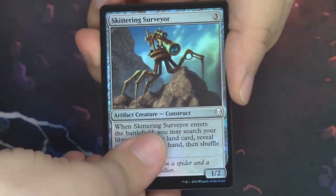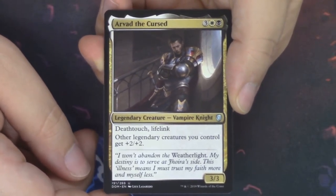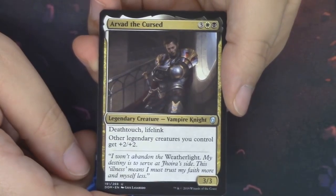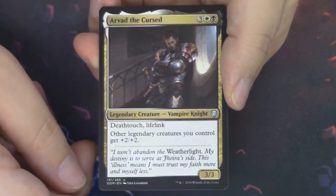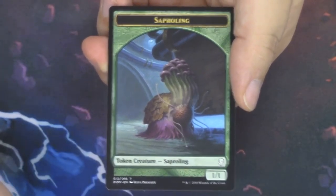Behind that, a foil — here is the Skittering Surveyor as a common foil. The foiling pattern looks pretty cool, the background is nice. Behind the Skittering Surveyor is Arvad the Cursed — another member of the Weatherlight crew, and this guy is a vampire. He has a really cool ability — I like him a lot. A Forest behind him, another Saproling token, and a third unique art for the Saprolings as well. Moving on to another Jaya pack — we have two packs left counting this one in the first kit.